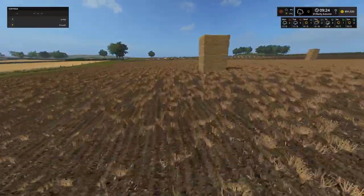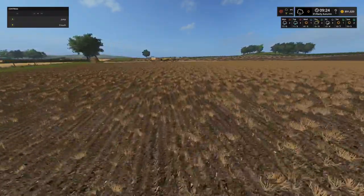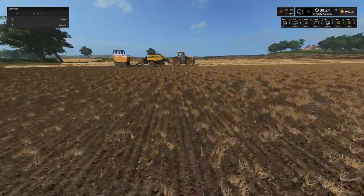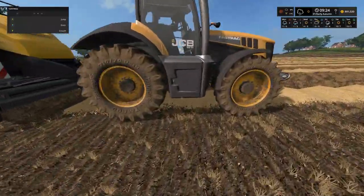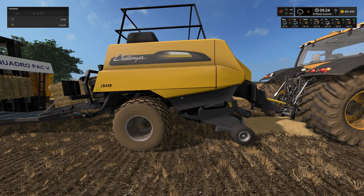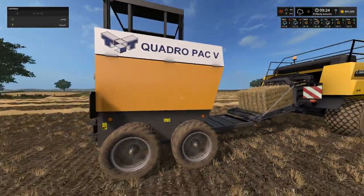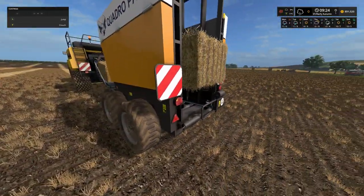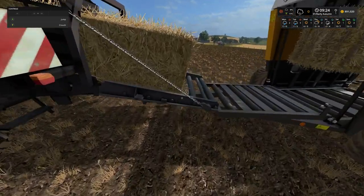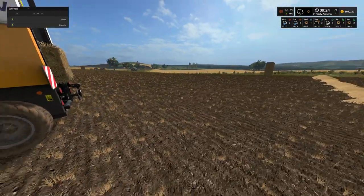What we are going to do today - episode number 2 - is start baling up the rest of this field. As you can see there is quite a fair bit of it, so we are going to jump into the JCB Fast Track 8310. This is the big JCB one, we have got the Challenger LB 44B big baler on the back - this is the square baler - and we have the Quadro Pak V, which is the 4-stack bale stacker. As soon as a bale spits out it travels across the rollers, slides itself in, and then stacks itself up into 4.